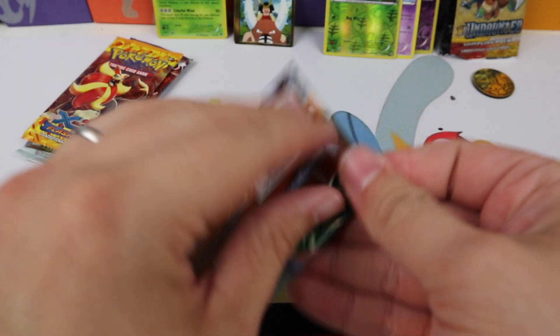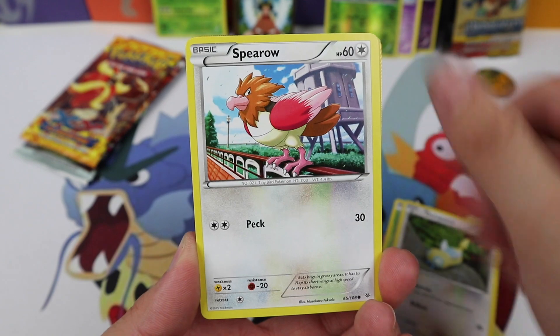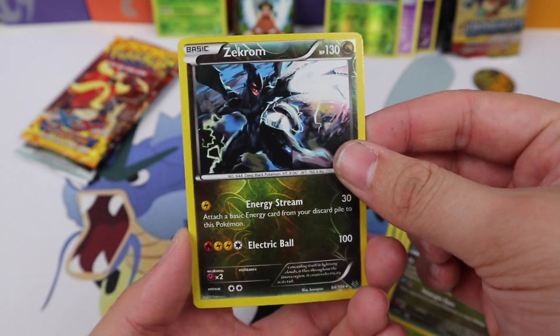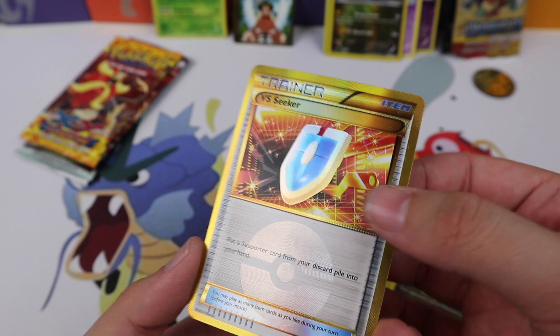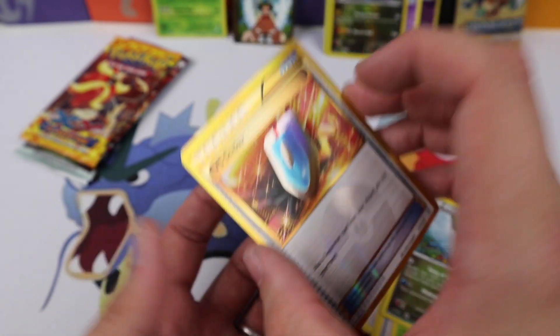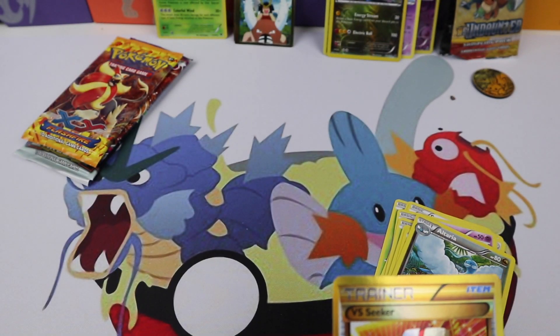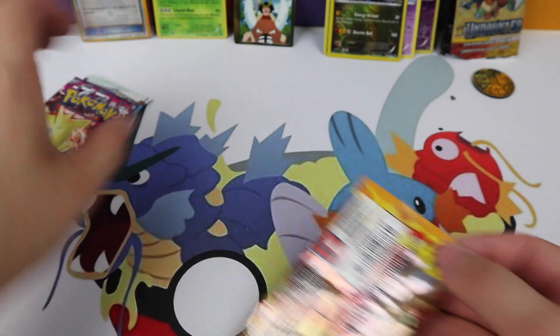Roaring Skies: we have Wormhole, Dunsparce, Spiro, Natu, Nincada, Revive, a Ninjask, Altaria — and a Zekrom reverse, which is a rare, and a VS Seeker secret rare! Totally redeemed by the good pulls, but this box is still charging way too much normally. That pull makes it worth it, and thankfully I got it cheaper, so awesome day.